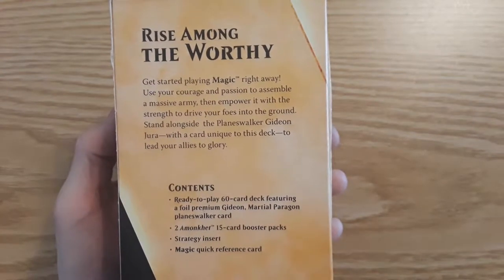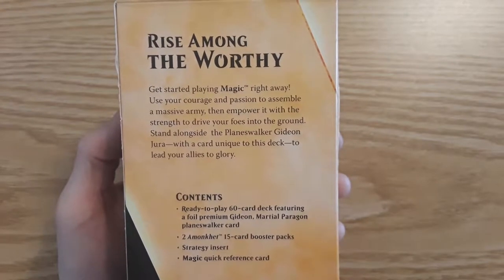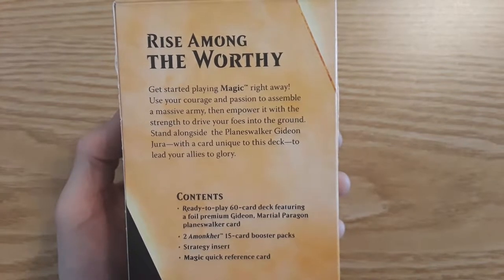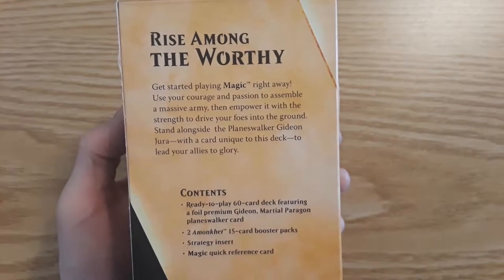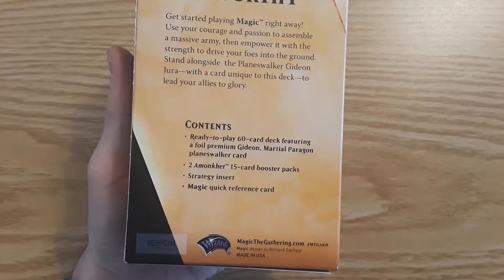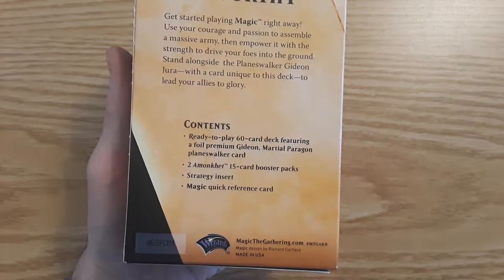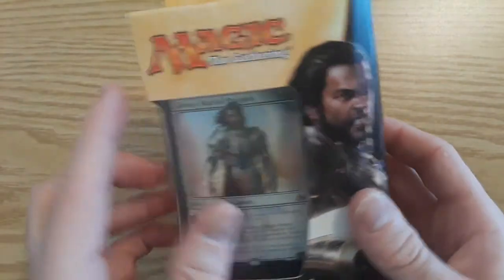This is what it says on the back: 'Rise among the worthy. Get started playing Magic right away. Use your courage and passion to assemble a massive army, then empower it with the strength to drive your foes into the ground. Stand alongside the planeswalker Gideon Jura with a card unique to this deck to lead your allies to glory.' Ready to play: 60-card deck featuring a foil premium Gideon, Marshal's Paragon planeswalker card, two Amonkhet booster packs, a strategy insert, and a Magic quick reference card.